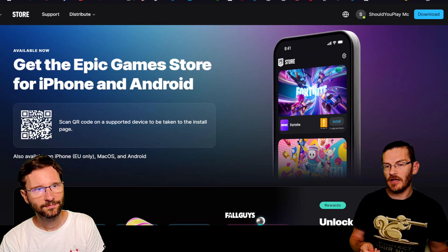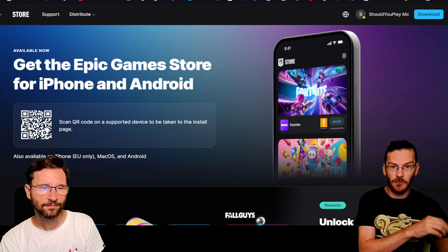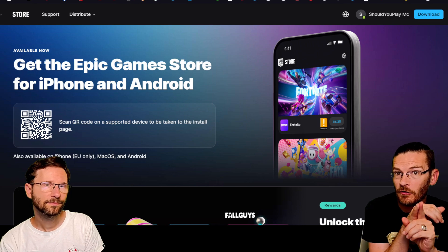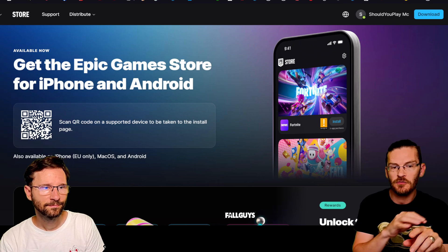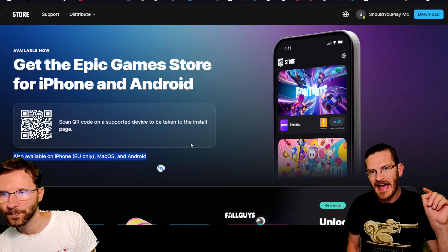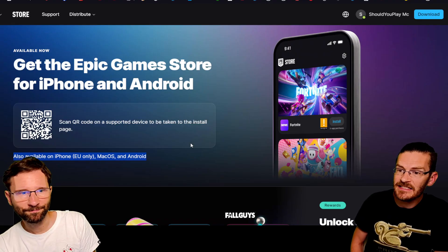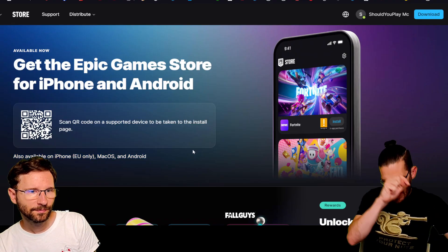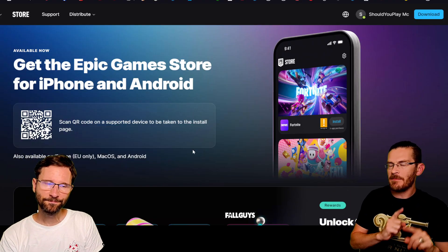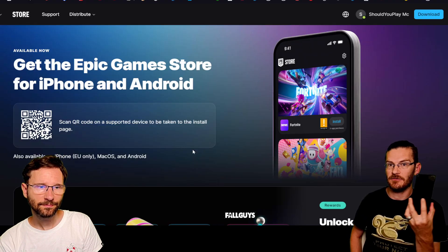Fall Guys could be fun, and Fortnite we had on the phone years ago, but then there were some lawsuits between the Epic Game Store and Google for Android phones, and Apple for Apple phones. That explains why this is not available in all regions. If you have an Android phone, you can install this app anywhere in the world. If you have an Apple phone, it is only available in the European Union because of a court case between Epic, Apple, and the EU.